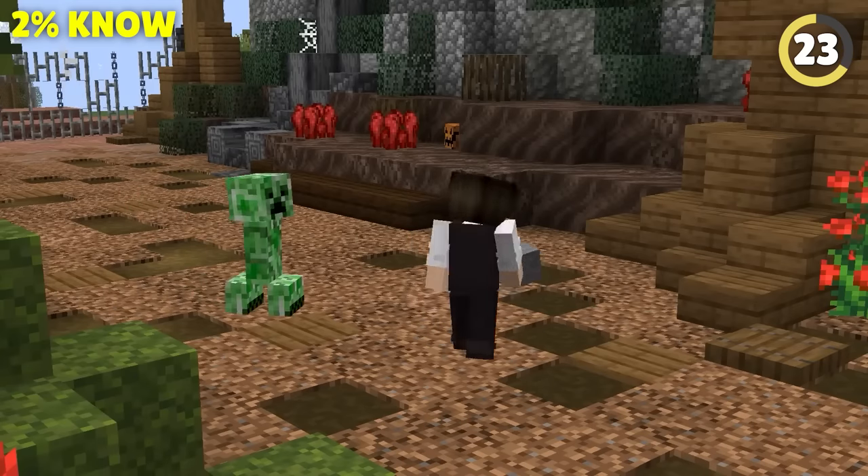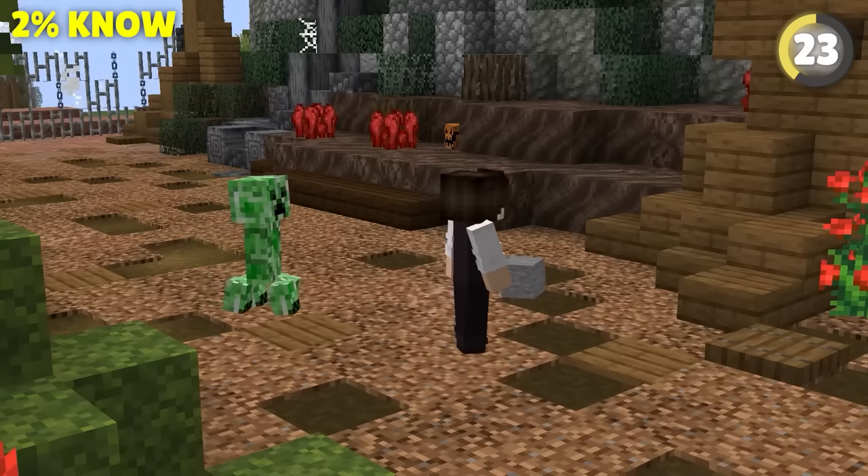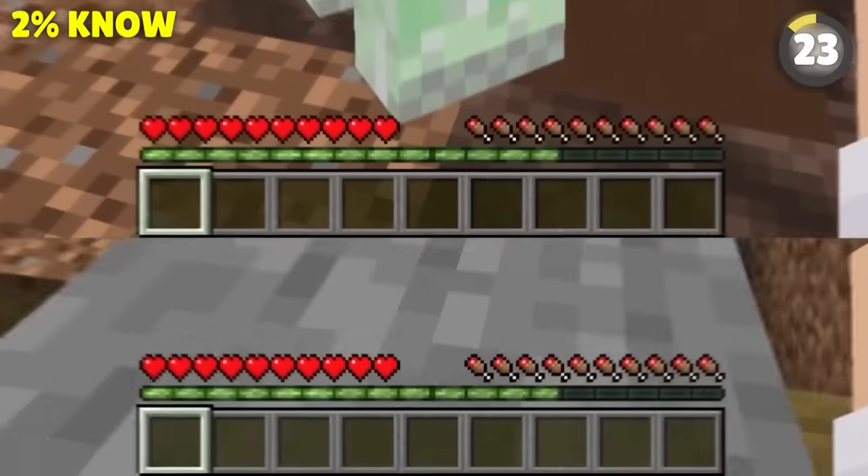Don't panic when a creeper is coming or TNT is ready to explode. Just put some blocks down in front of you and you'll take way less damage.